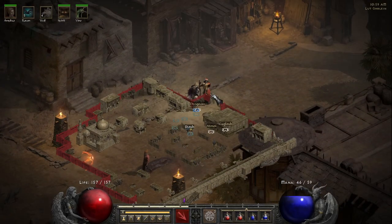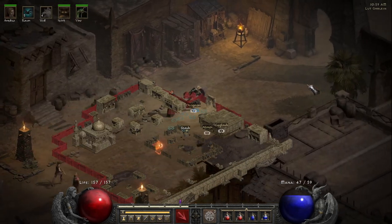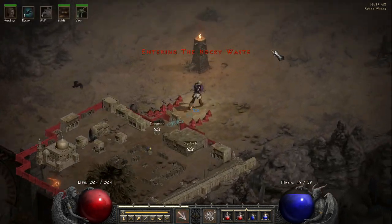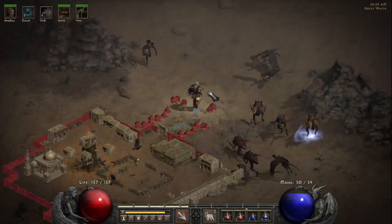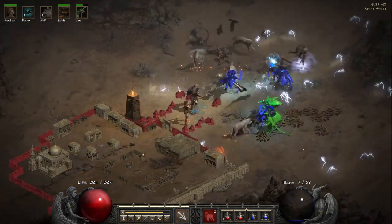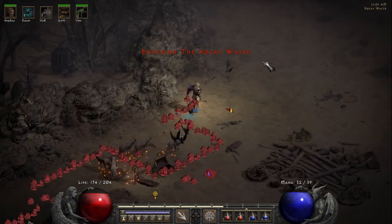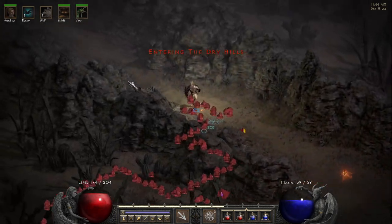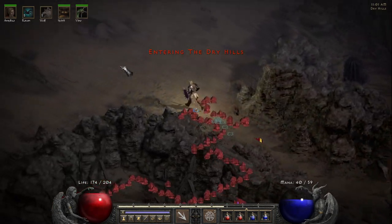If you want to do the Horadric Staff quest, you need to make your way to the Rocky Waste from Lut Gholein. From the Rocky Waste, you have to find the Dry Hills, the next area. Look for the passage through the mountains or walls that leads to the next area, known as the Dry Hills.